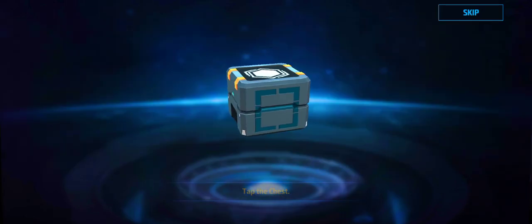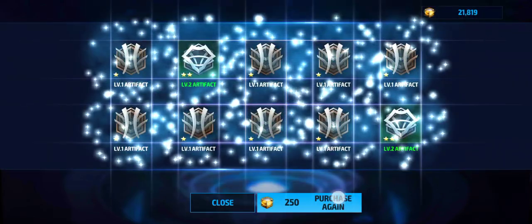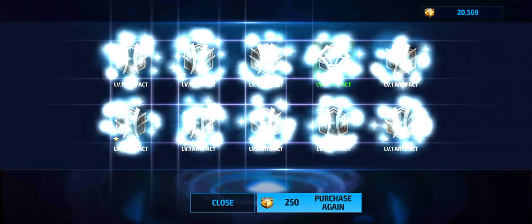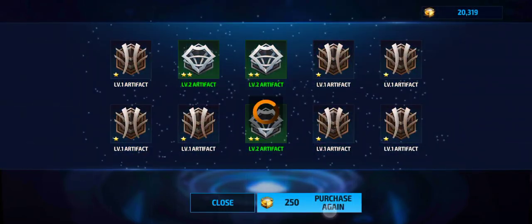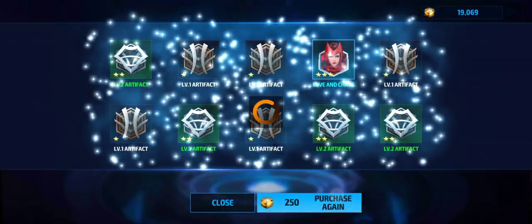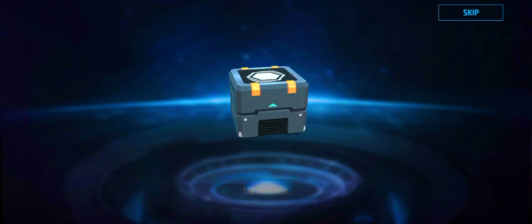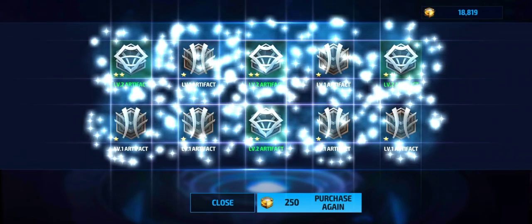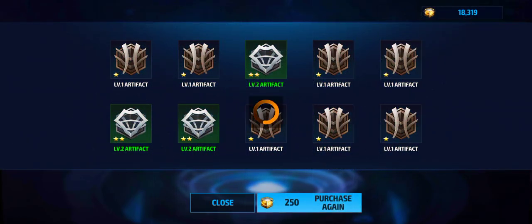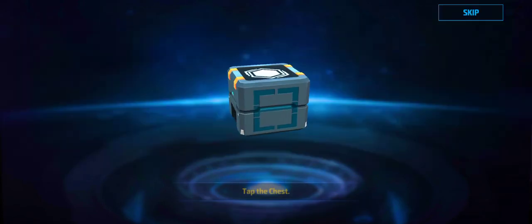We're well over halfway through now and we've had a bit of luck. We could easily pull the rest - 20,000 - and not see another character-specific artifact. Scarlet Witch - nearly skipped it completely. I do have hers, I think it's five or six star, but still it's nice to see that coloring pop up even though I almost skipped over it.